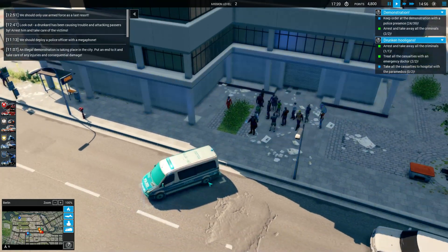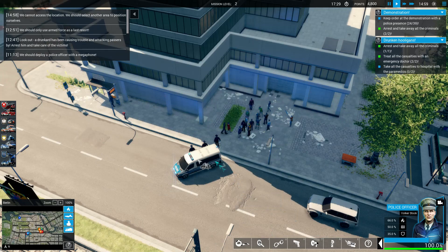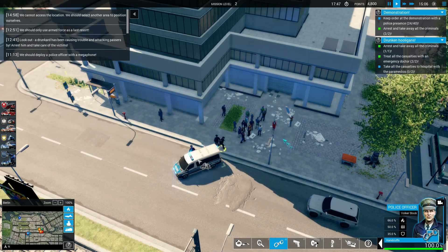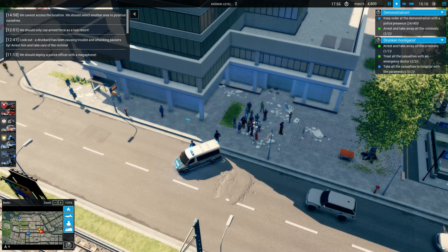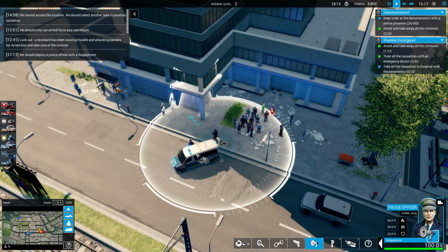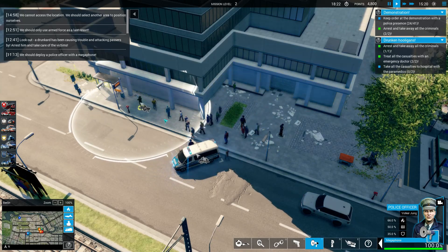Can I do anything else to disperse these people? We cannot access the location — select another area to position ourselves. A person walking in just became part of the crowd. There are still people rioting. Do I have to arrest the person with the sign? That's what it used to be — I don't think that's what this is anymore. I arrested the two other guys and I can't arrest anybody else but there's still people rioting. People walking in are coming under the influence of this group. Now we're going to go up to 41.